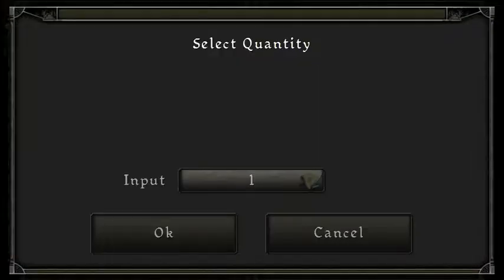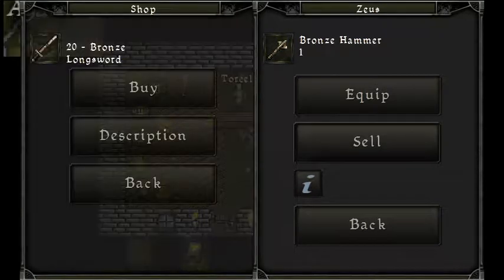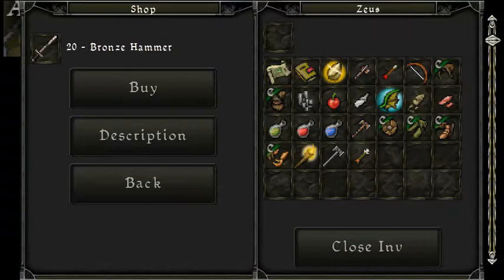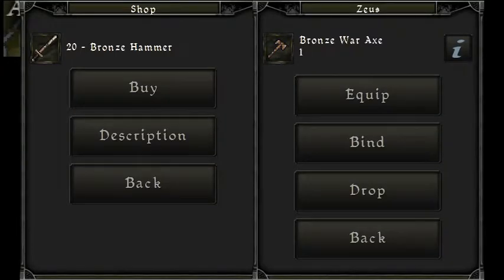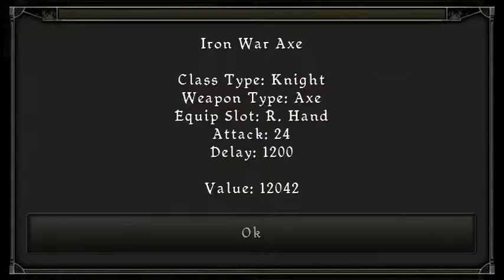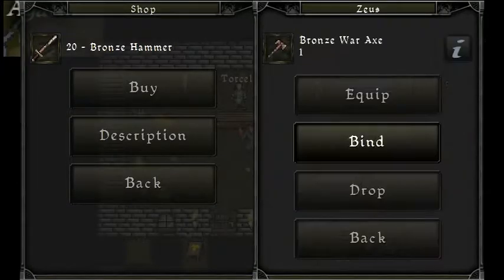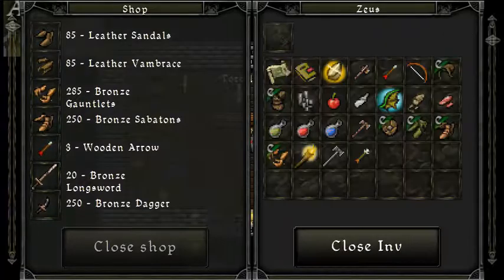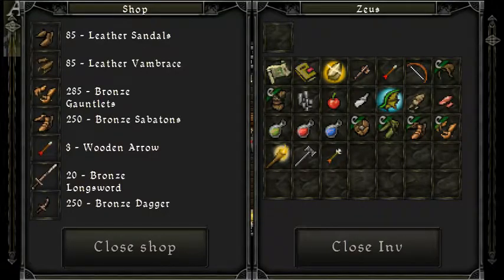I want to sell this bronze hammer — like two silver, whatever. There's a bronze war axe doing 22 damage, and this one does 24, so we're gonna sell the weaker one. Five hundred and sixty one silver.